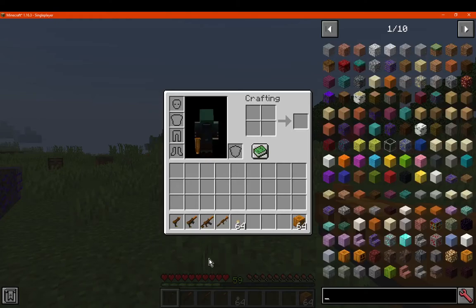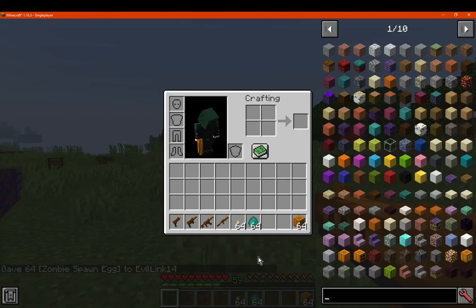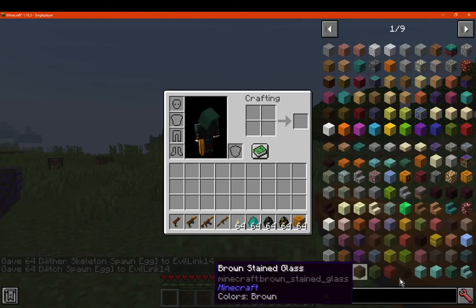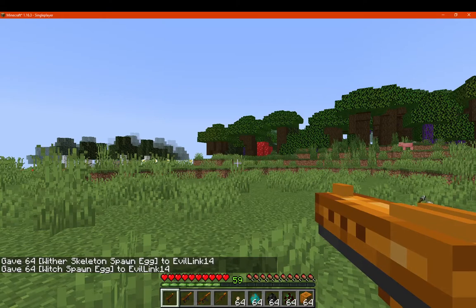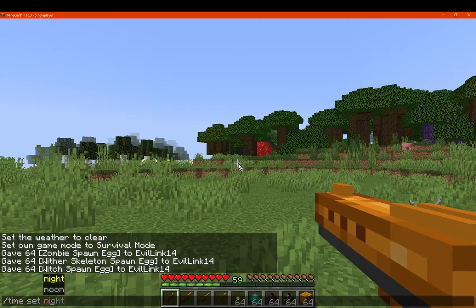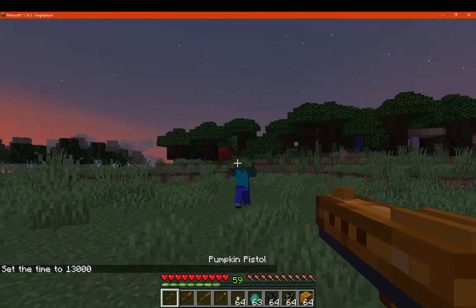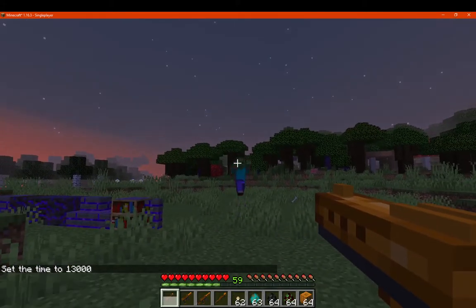So we'll spawn a bunch of mobs and see what happens. We get some zombies. We set the time to night so they don't burn. As you can see, the pistol does have a cooldown, so you do have to be careful. There's also a bit of recoil when firing.